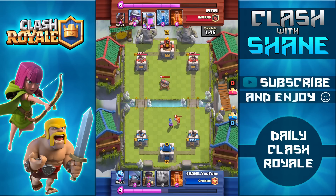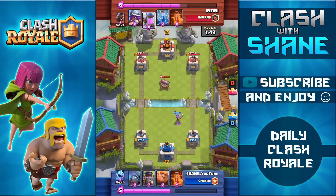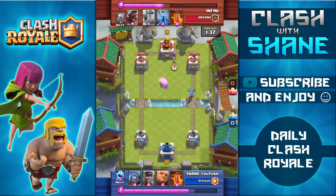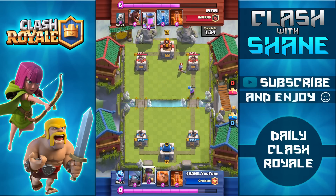Right here I'm going to use the musketeer to distract the valkyrie, but unfortunately my musketeer stops attacking before the valkyrie is actually dead, and as a result she takes one hit. I'm not sure why troops stop attacking before their target is actually dead, but it is kind of frustrating.